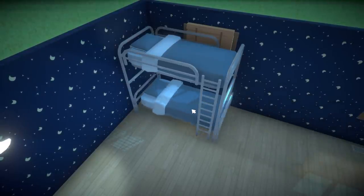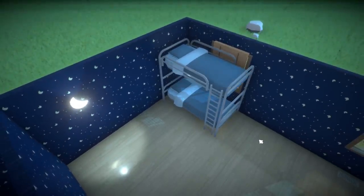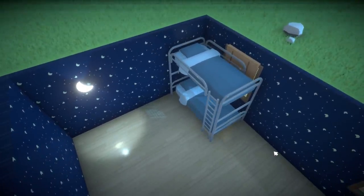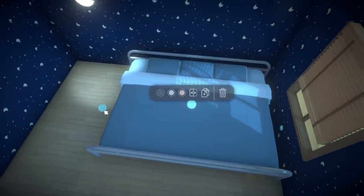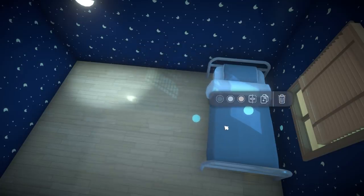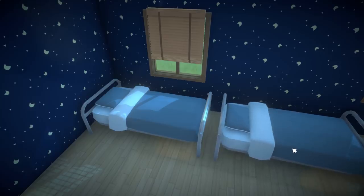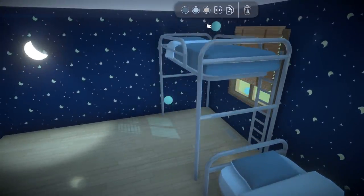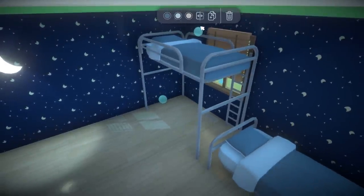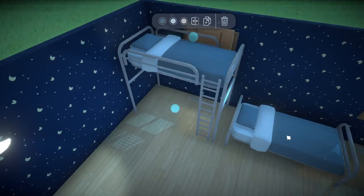Customizable beds are coming to the game in a way we've kind of never seen before in a simulation game. Alex posted a brand new clip of him customizing a bed — you can literally see him dragging it from a twin size bed out to a full bed, then to a queen, then to a king. He even drags it upwards vertically and makes it into a stacked bed or a bunk bed.